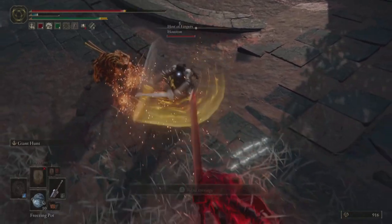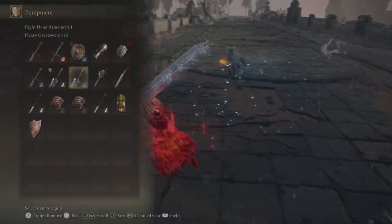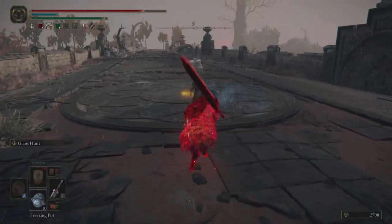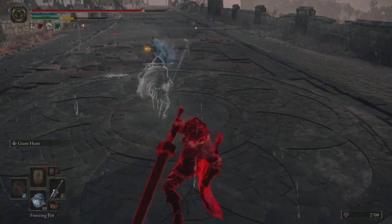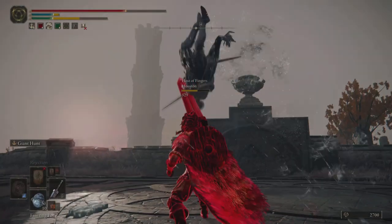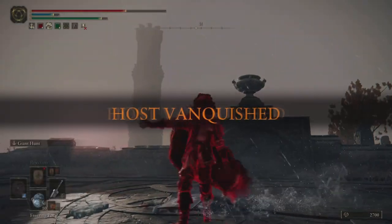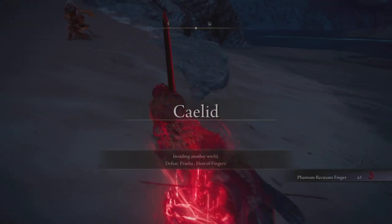Here I was in an attack animation for a heavy attack, but got stunlocked out of it by my opponent's jumping heavy. Had I started or released that heavy attack a little bit earlier, I would have hyper armored through it. But because I was still in the charging animation, I didn't get to finish it. I was able to hyper armor through their later attack with Giant Hunt, though.